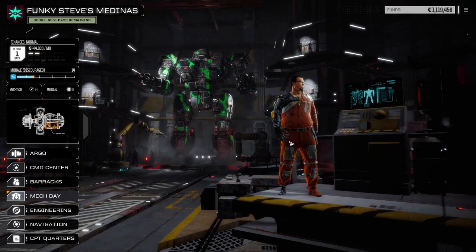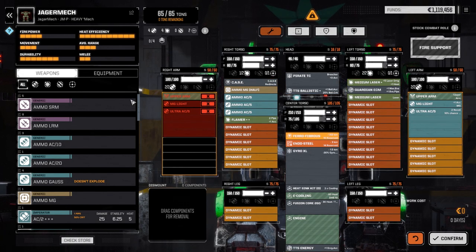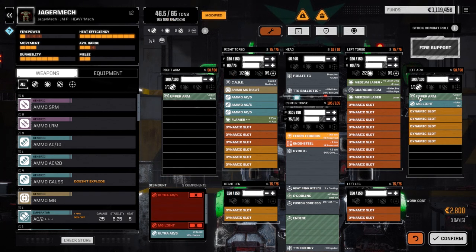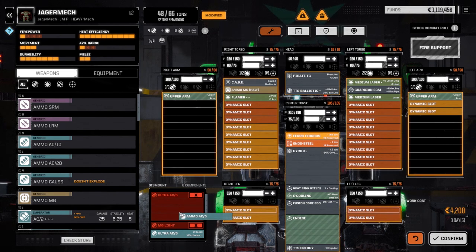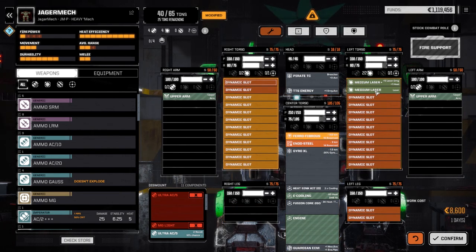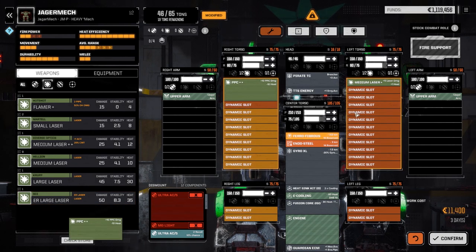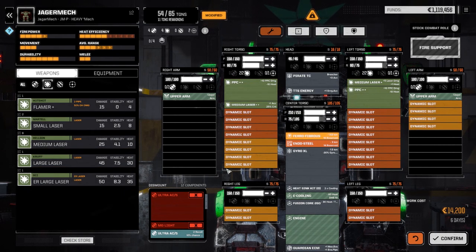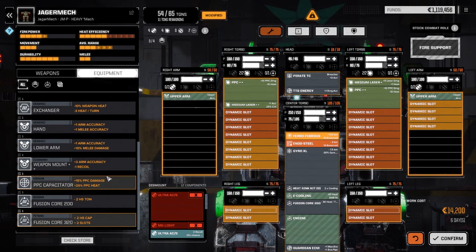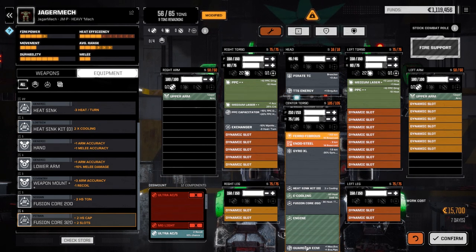Let's lay out this Jagermech at the end of this episode and get it up and running before the next mission. Let's refit - repair everything, pull the Ultra-5s and machine guns out. Maybe we go with a version with no ammo this time - take out the CASE, pull the flamer out, the TTS ballistic can come out and the energy one goes in the head. Guardian ECM goes in the CT. Let's pull one medium laser, go to our PPCs, drop one on each torso, put our accuracy medium laser in. Then equipment - PPC capacitor goes in, exchanger drops in. Guardian ECMs are easier to get than exchangers so we'll leave it there.